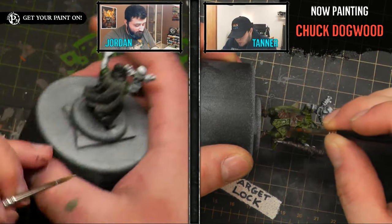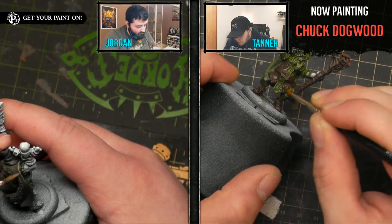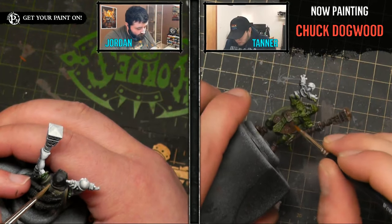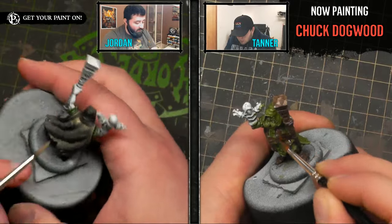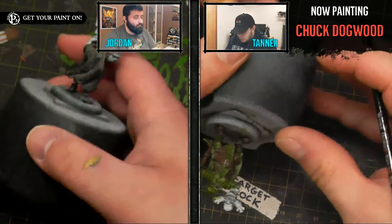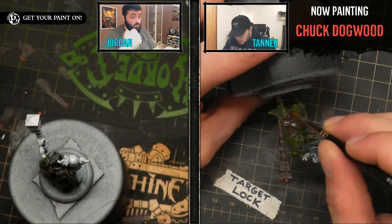This is a really fun sculpt — I knew he was going to be good looking at the art, but I'm even more impressed than expected. One of the things people really like about Riot Quest from a painting aspect is that since you're not doing an army, every model can be a complete individual, letting you start fresh every time and stay creative. The models are fairly straightforward to paint — some have more going on, but for every complex one, you've got a simpler one. Who's the most straightforward? Jakes — I painted her in an hour and a half.